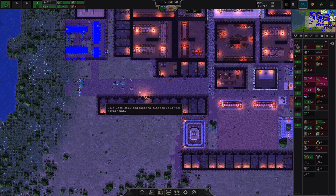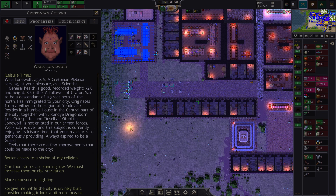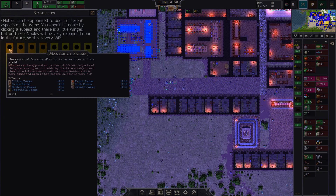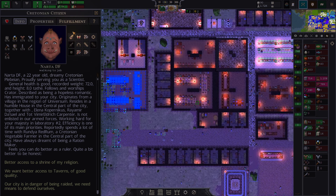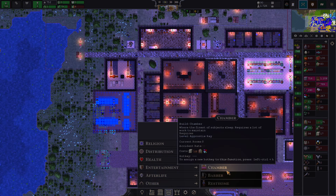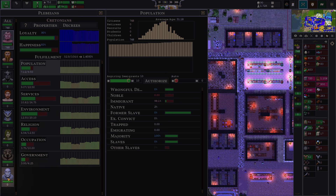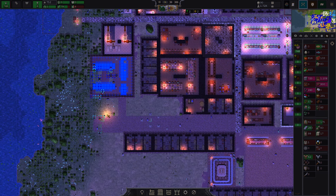One other thing we can do immediately to get our productions better is nobility. When you click one of your subjects, you have a button to elevate them into nobles. There are several different ranks of nobles, and all of them upgrade your industries in a different way. Currently we can already establish four noblemen and women. I thought they had a requirement of establishing chambers, but I realized that's not true — it works perfectly fine without chambers.